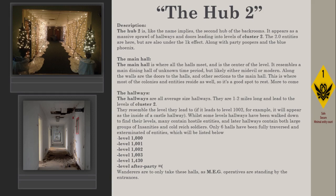While some leveled hallways have been walked down to find their levels, many contain hostile entities, and later hallways contain both large groups of Insanities and Cold Wreck soldiers. Only 6 halls have been fully traversed and exterminated of entities: Level 1000, Level 1001, Level 1002, Level 1003, Level 1430, and Level After Party. Wanderers are to only take these halls, as MEG operatives are standing by the entrances.